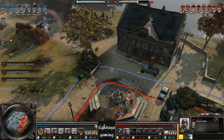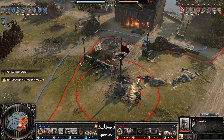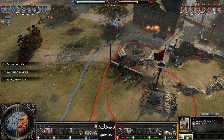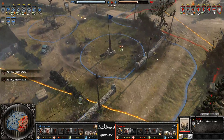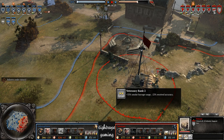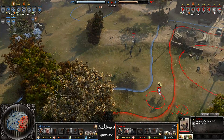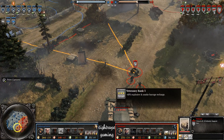A senior grenade goes in, that one's kicked out, but still probably not going to help him win this engagement. The Stuart will be back up to full pretty soon and do some more damage. The ISG has been firing almost constantly and finally gets some kills — that's vet one. The ISG's variance is pretty unimpressive generally, so vetting it up doesn't really even matter that much. It's quite hard to vet up past vet three — almost never see it these days.